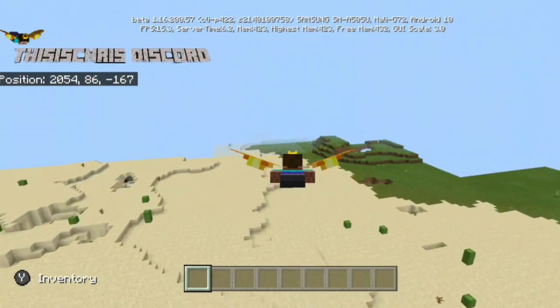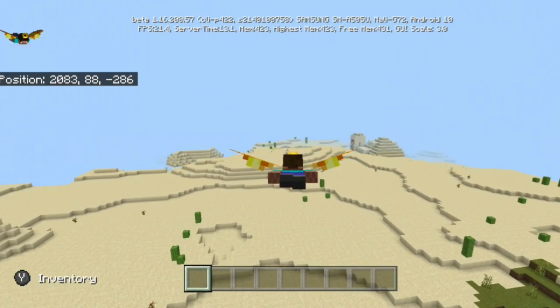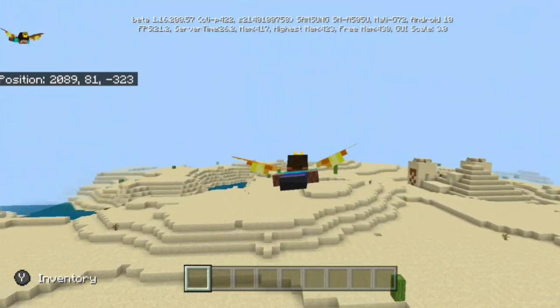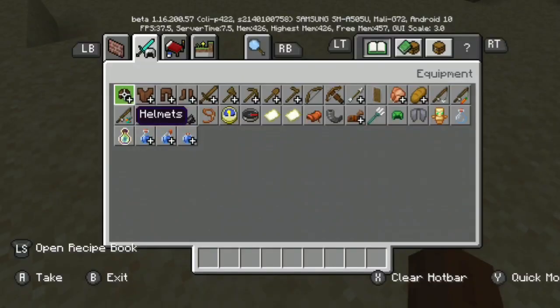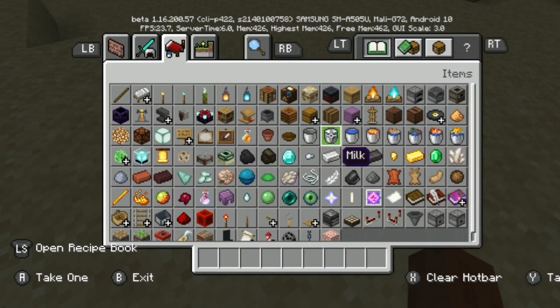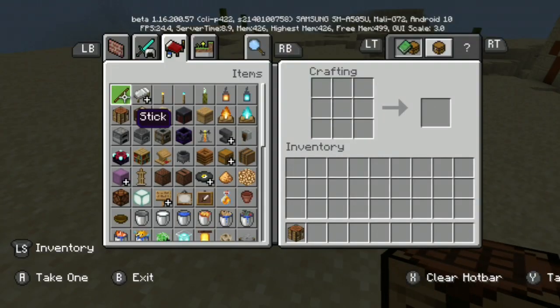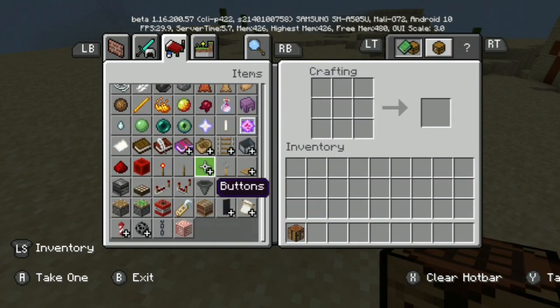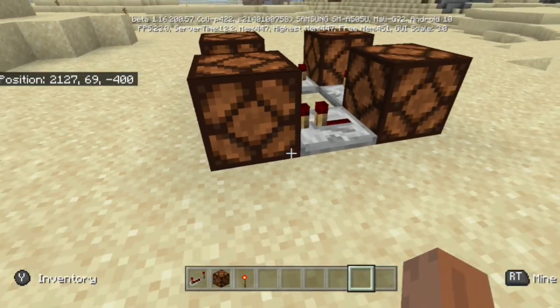There's been some performance improvements with flying with elytras and rendering in new chunks. We can see that we are rendering chunks fairly well — they're probably not as good as they necessarily should be, but as of this beta it should now be at least somewhat improved. Also, if you were using the crafting table inside of creative mode, it would more likely than not crash, but as of this beta that has now been fixed.